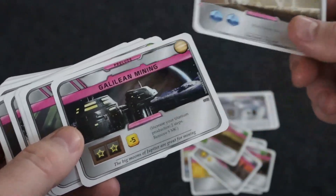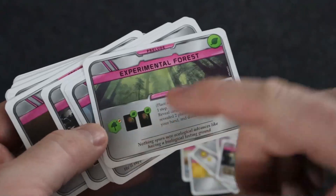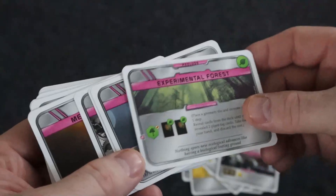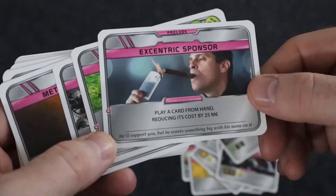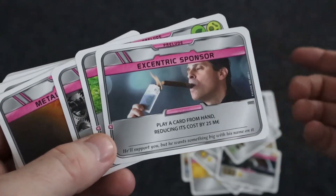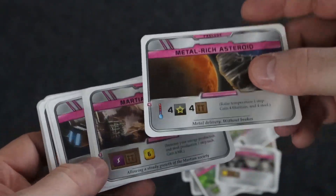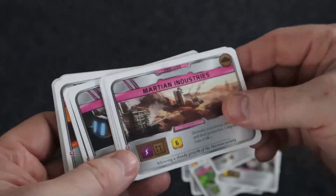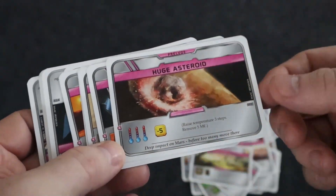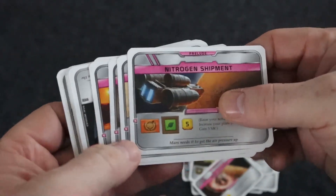Some cards let you place two oceans and give two titanium production, though with negative five money. One lets you place a forest and draw until you get two cards with green tags. There's the Eccentric Sponsor card — credited to Steven Bonacore — which lets you play a card from hand reducing its cost by 25 megacredits, which is amazing. You can also raise the temperature to jump-start the game, or go up three terraforming ratings by raising the temperature three times.